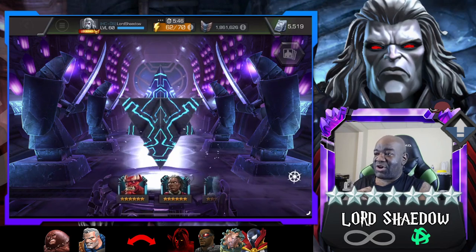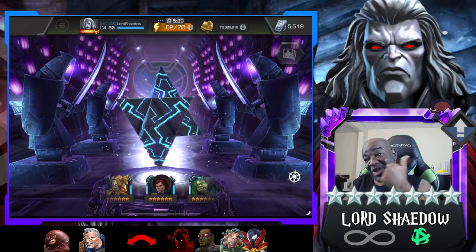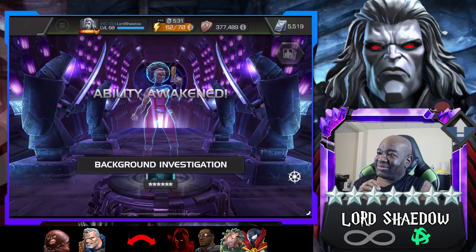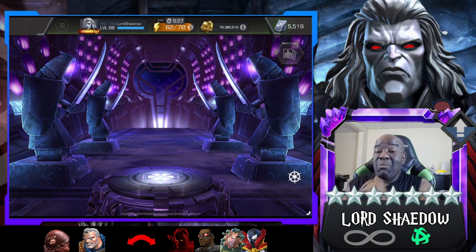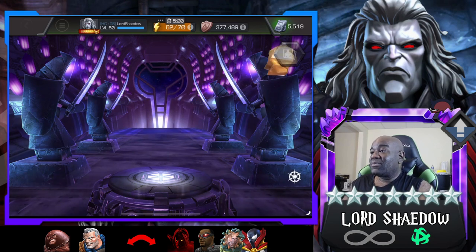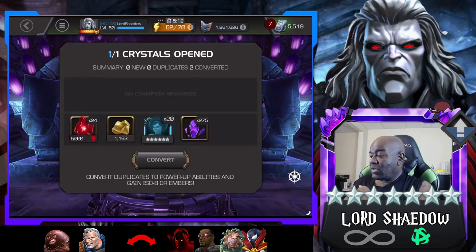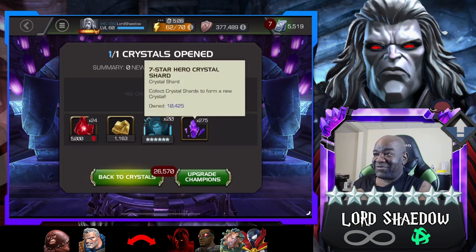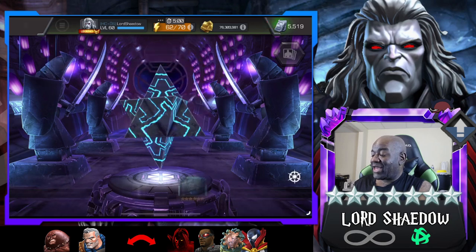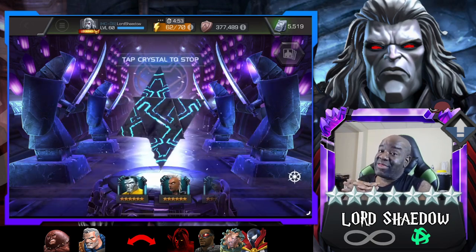All right, what do we got? First six-star is gonna be — come on, somebody nice. I'll take that. I think that's a first-time awakening — I think I just took her up too. Yeah, first-time awakening. I want dupes more than I want new champs, believe it or not, so first-time awakenings are beautiful, as well as more sig levels on certain champions. This right here — that's what we want: seven-star shards. I won't be mad if I get a new six-star champion either.